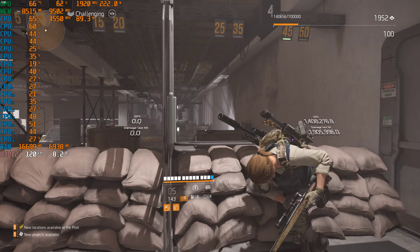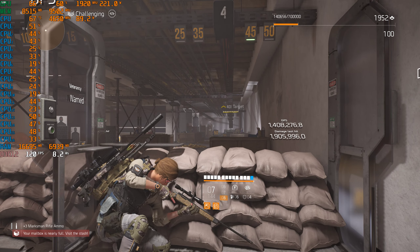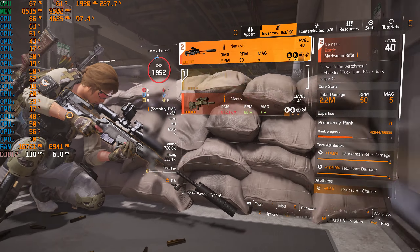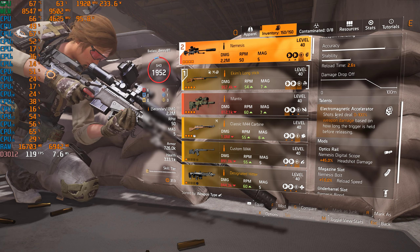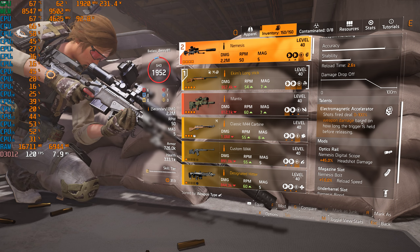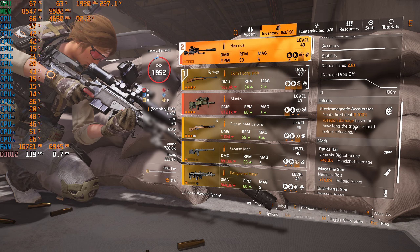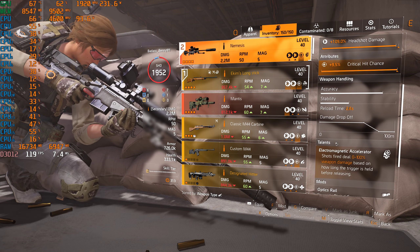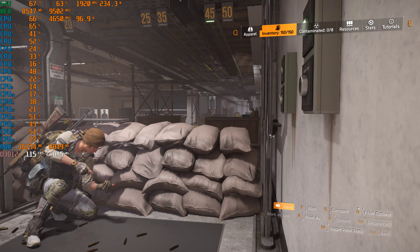We're looking at 4 to 5 million damage per headshot. Now, moving to the Nemesis — it hits 2.2 million damage standard, and the talent is the Electromagnetic Accelerator: shots fired deal 0 to 100% weapon damage based on how long the trigger is held before releasing. So the more you hold it, the more damage you do. You charge it up to get the shot off.